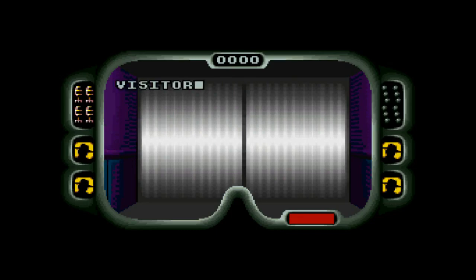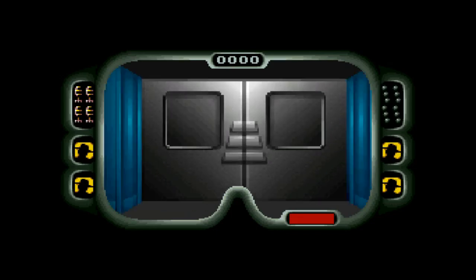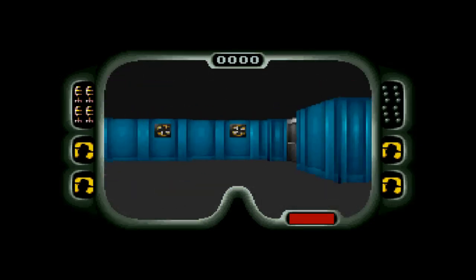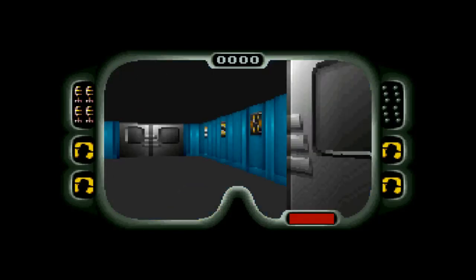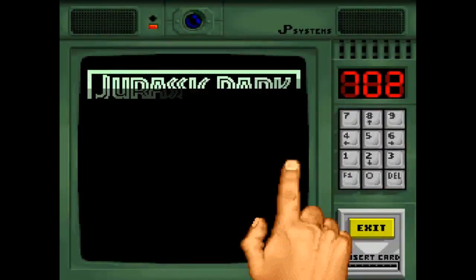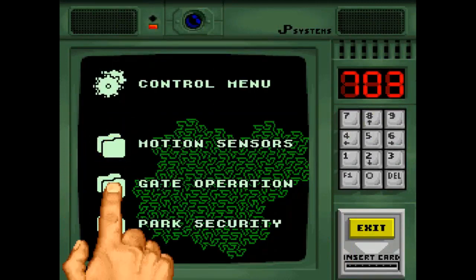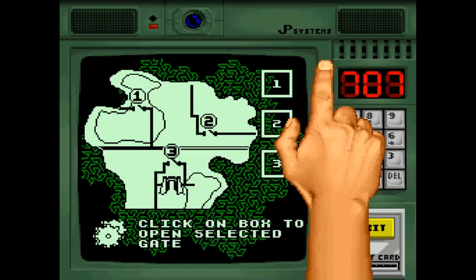Gate number 3 is the one that will lead us to the raptor pen. But before we do anything there, we have to go back to the ship and clear out all the dinosaurs in there. Because the canister isn't going to activate without completing that task first. So what I'm going to do is go to the gate operation and activate gate number 3.